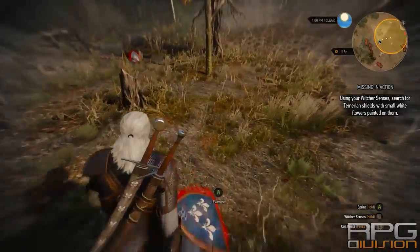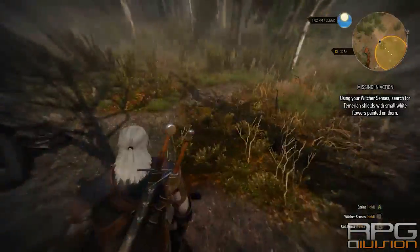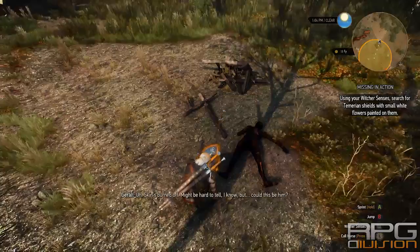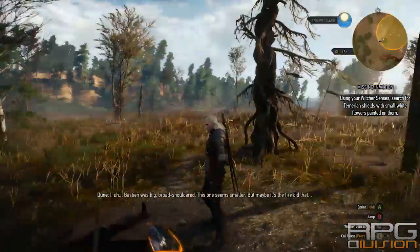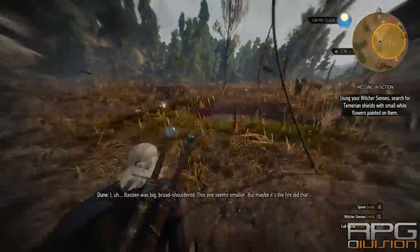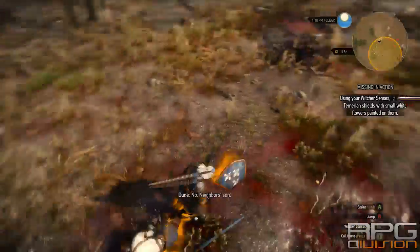After you examine a couple of them, the quest will update, a dog will run away, and you need to follow the dog. Then you'll find what you're looking for and the quest will end depending on your choice afterwards. And that's it guys — as I said, very easy quest. I'll talk to you soon.